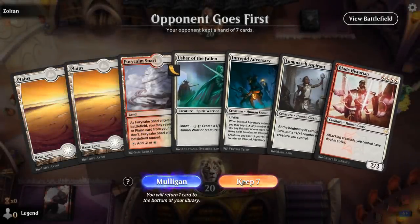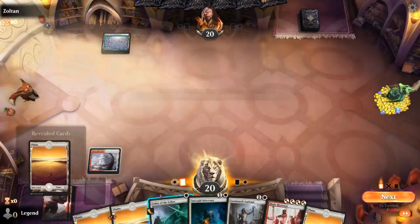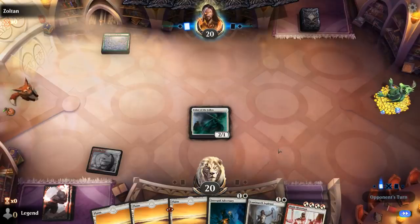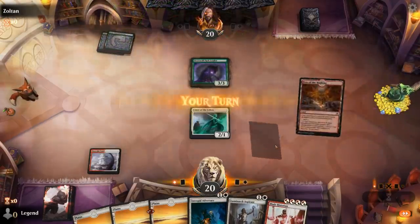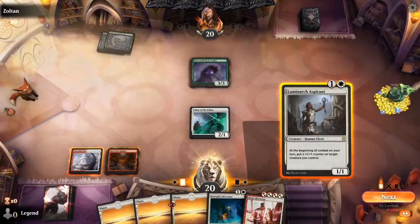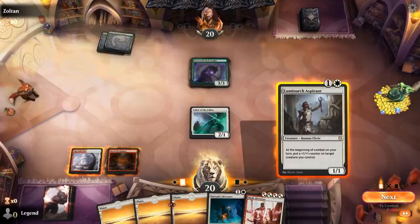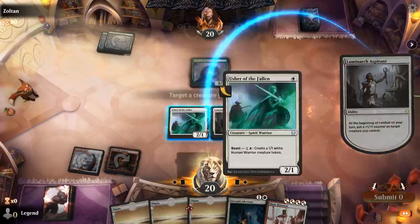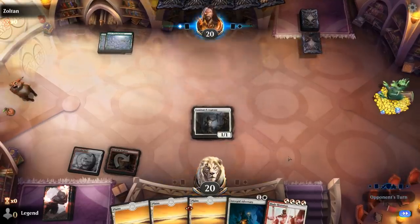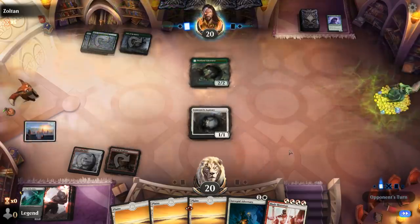We're on the draw with a fine hand — got a one, two, three, four curve. It's going to be a turn two Luminarch Aspirant most likely. Another Mono Green deck — better get used to it. I think I still take Aspirant over Adversary, but it's close, because if we draw another play we can make next turn then I could save Adversary to play with Kicker. This allows me to get in — happy to see a trade. Might mean they have a Troll on three. No, just a Tapland and a Liberator. That's fine.